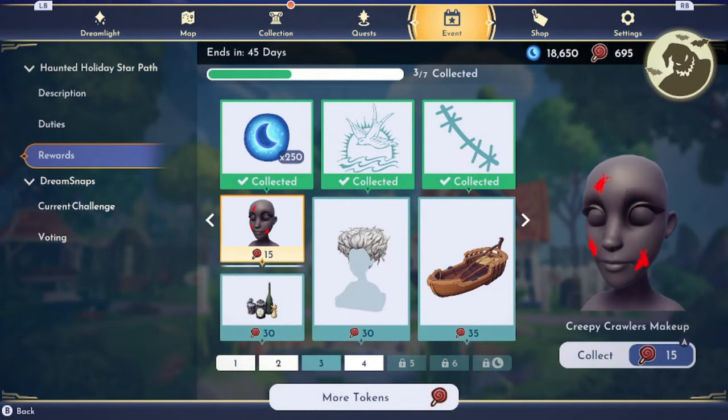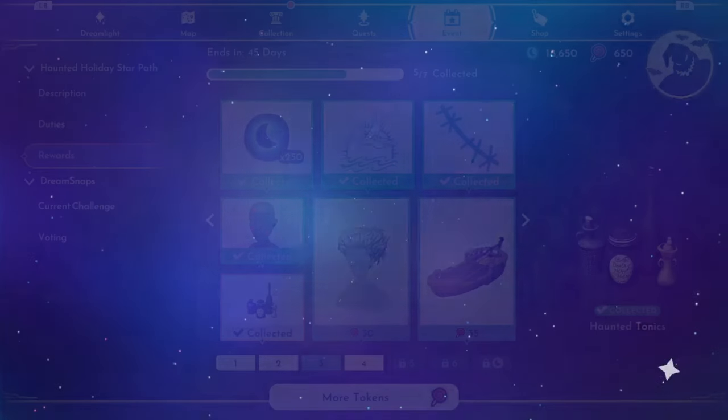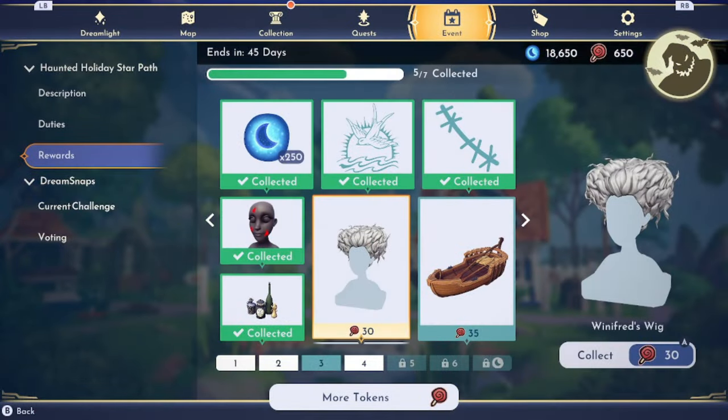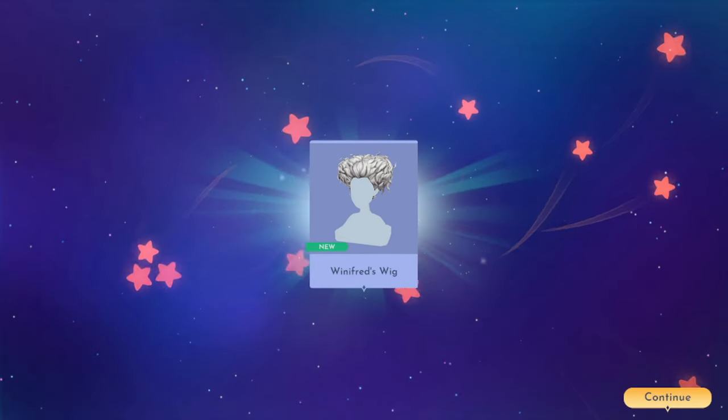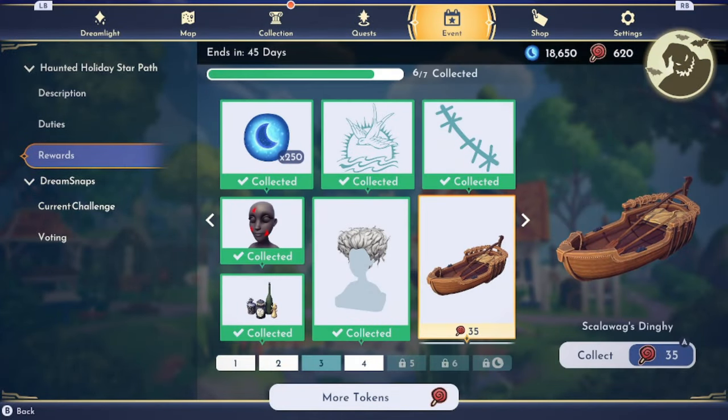We got the Crypto Crawler's makeup. We got haunted tonics. We got Winifred's wig — I think it's cool how they put Hocus Pocus items in here. We got the Scallywags dinghy.